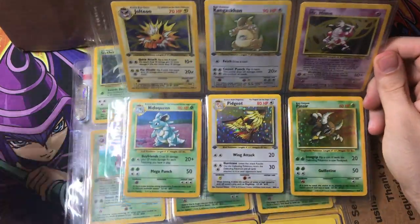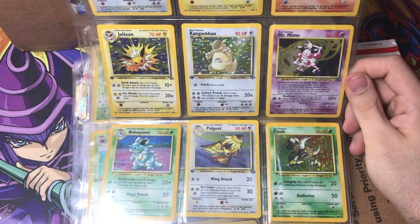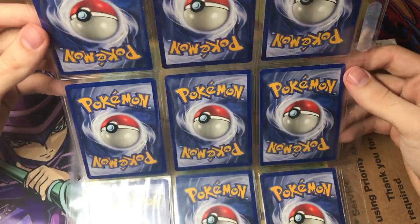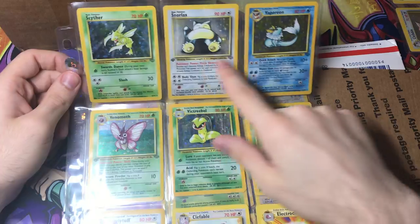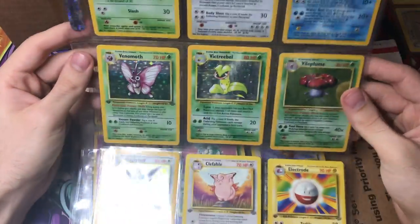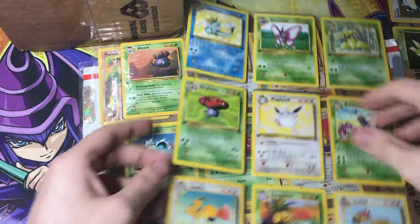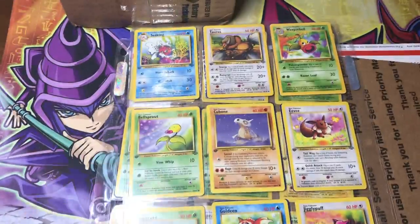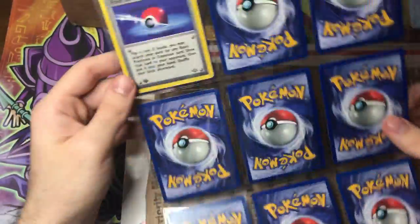Conditioning is really good on average. First edition Snorlax, first edition Venomoth, and some no-symbols — so sweet. And then the rest of the set. I'm all about the holos, though it's nice to show off a complete set. I keep forgetting about the back side; I think they did holos with this set. Trying to get through a whole bunch of packages in a short amount of time, so forgive me. The other set — was it Fossil? Yes, it is Fossil. It has some cool cards — check out that Dragonite and Gengar first edition.